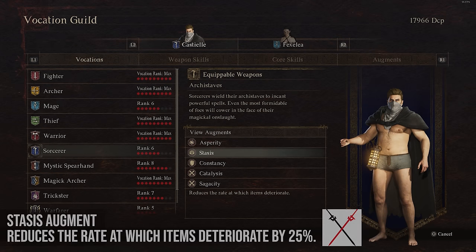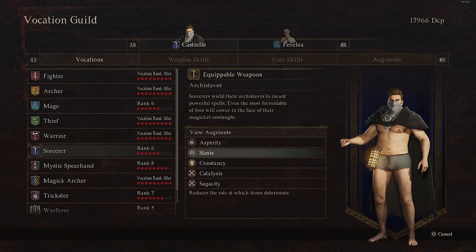Stasis reduces the rate at which items deteriorate in your inventory by about 25%. This is not that great — you should just plan ahead, and this is not needed on just about any class.